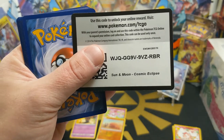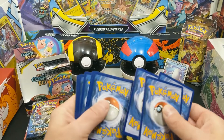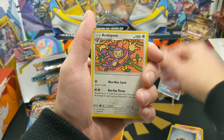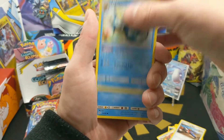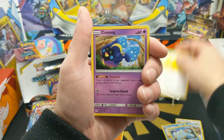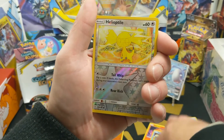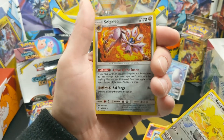Moving on — not going to show the code cards anymore. Pack contents: energy, Ambipom, Lana's Fishing Rod, Vaporeon, Diglett, Helioptile, Cosmog, Slugma, Wailmer, reverse holo Helioptile, and a Solgaleo holo.